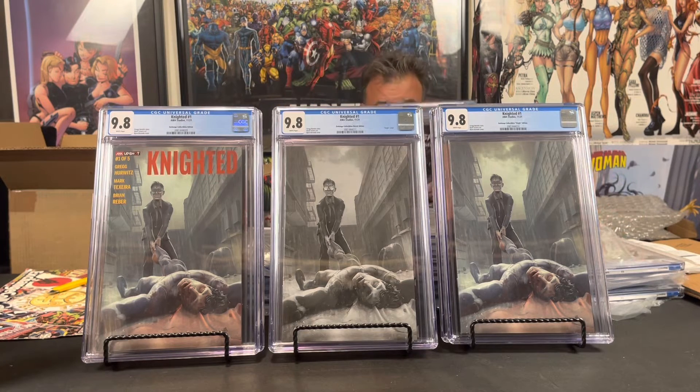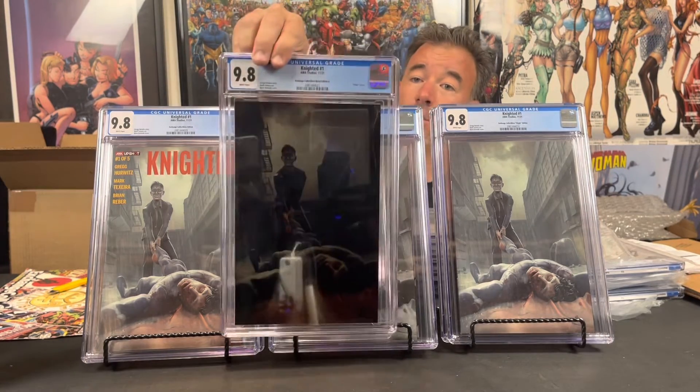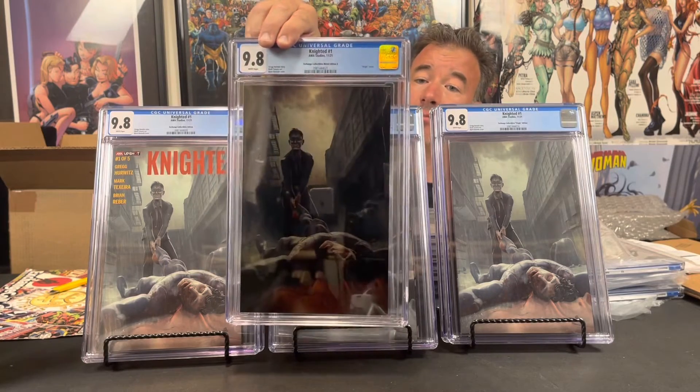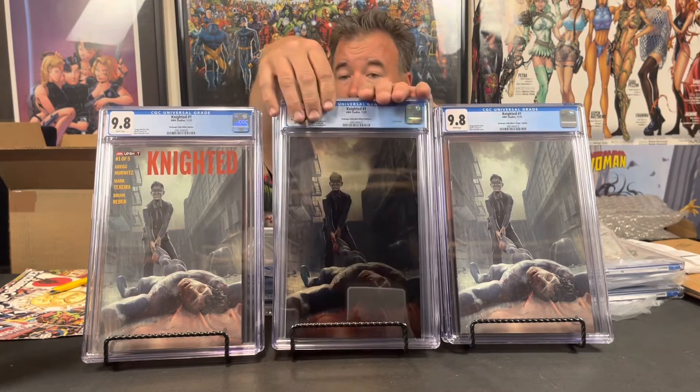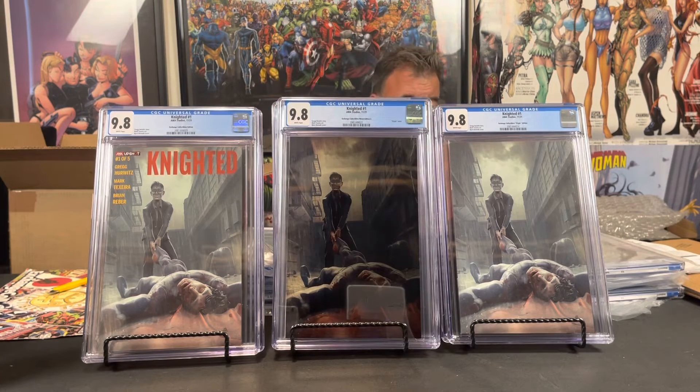So now we've got the metals — newt maroons galore. Metal limited to 50, but AWA kept 15 of them so really only 35. Four more of the metals.